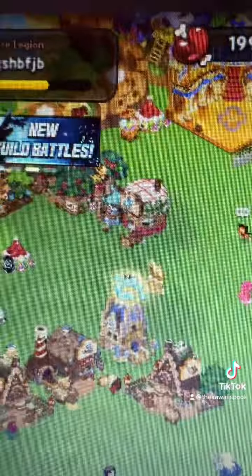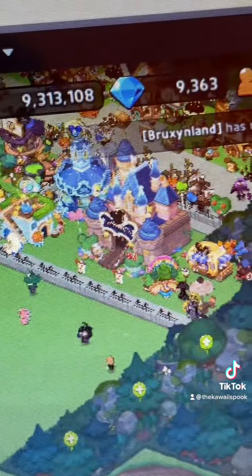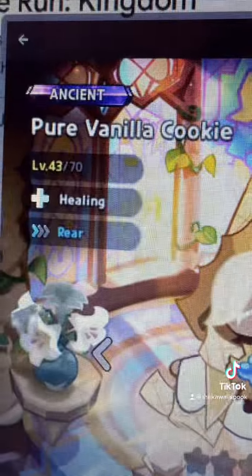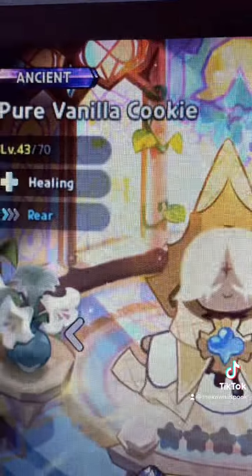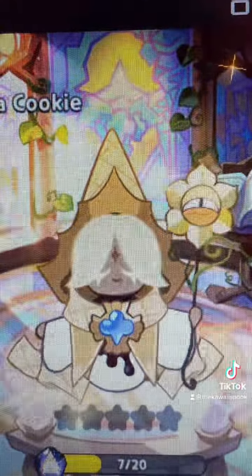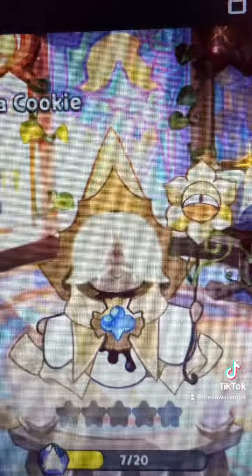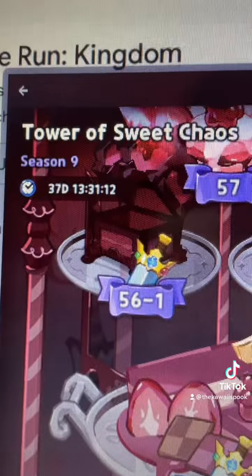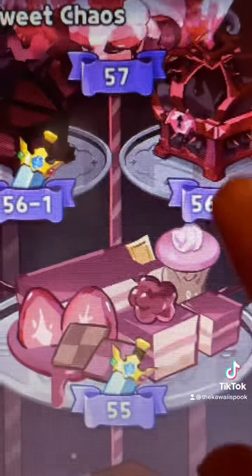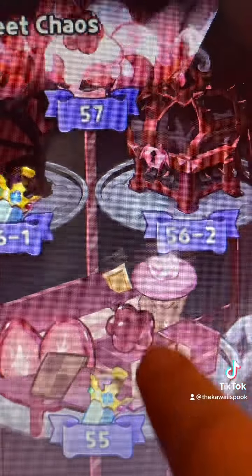This is the overview of what my kingdom looks like right now. I almost forgot — one of my newest cookies is the Pure Vanilla Cookie, and I think that's it for the newest cookies I have. And the Tower of Sweet Chaos — I did eventually surpass level 50, so there's that.